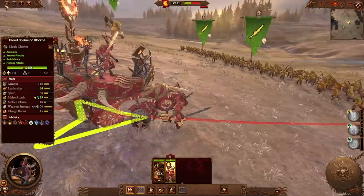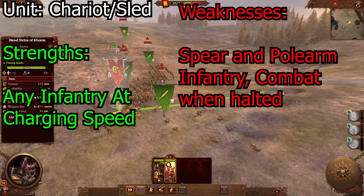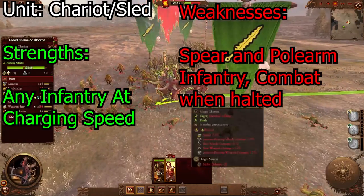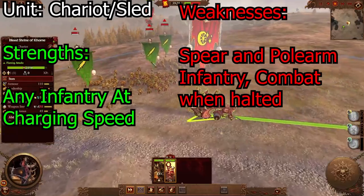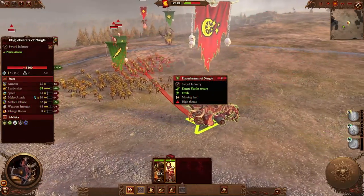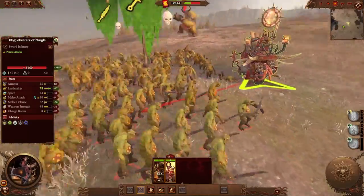Chariots or slash-sleds are extremely strong against infantry when they are charging. Make sure you keep them charging — if they stop, they will be exploited by any type of unit. Basically like a shark: you can't have them stop moving or else they're dead.